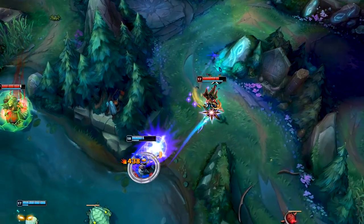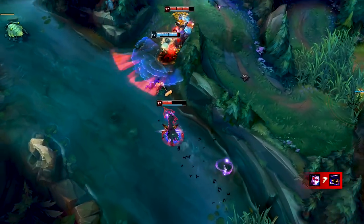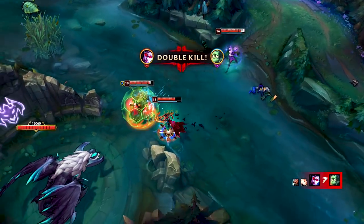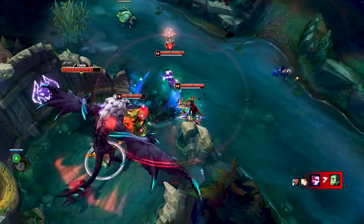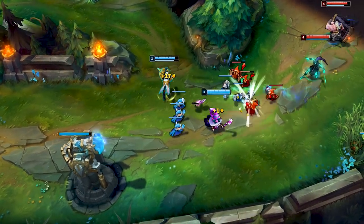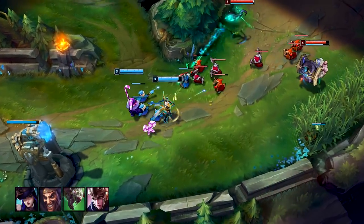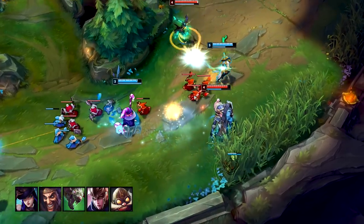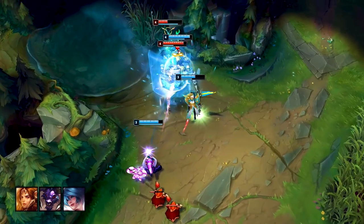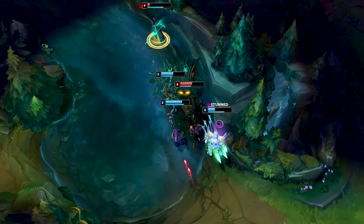To get a good understanding of when to pick Vayne or not, we'll briefly go over her counters and what she works well with. Keep in mind that when I say a certain champion counters Vayne, it doesn't mean you can't pick her — it only means you're probably going to have more of a struggle. First of all, I would recommend avoiding picking Vayne into very aggressive ADCs such as Caitlyn, Draven, Twitch, Quinn, or Corki, especially if these ADCs are combined with strong crowd control supports such as Leona, Alistar, Sona, or even Lux.